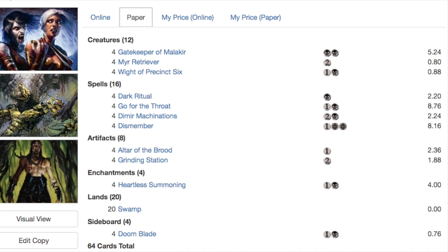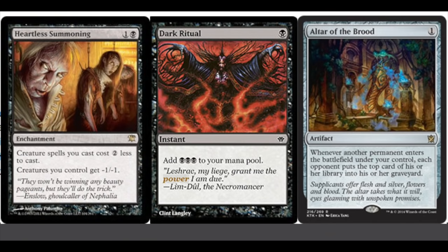You play a Swamp or anything that taps for black mana, then you cast Dark Ritual. With Dark Ritual you get three black mana, and you can cast Altar of the Brood and Heartless Summoning. Your mill count is now one. You can cast Myr Retriever - mill count being two - for free because of Heartless Summoning reducing its mana cost by two.